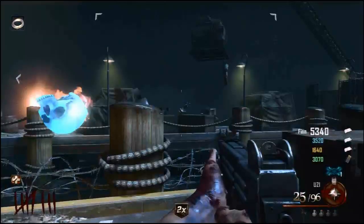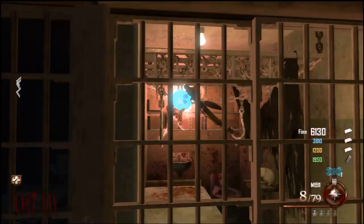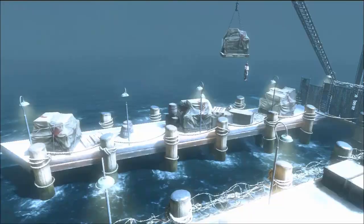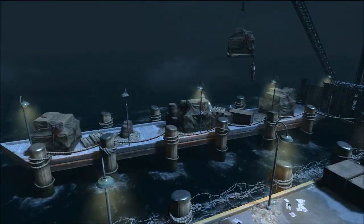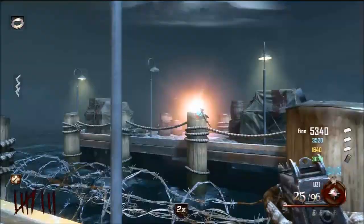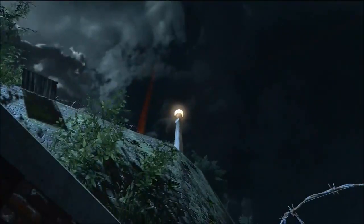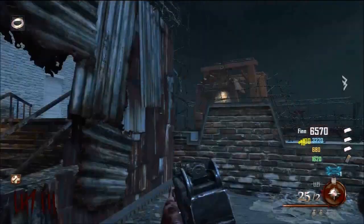There are five hidden blue skulls that you will need to retrieve using the Hell's Retriever. Starting at the bottom of the map and going up, you have the dock location. This one is positioned on top of the wooden dock support located here. Next you have one atop this light post. You may need to jump and throw to reach it from this location.